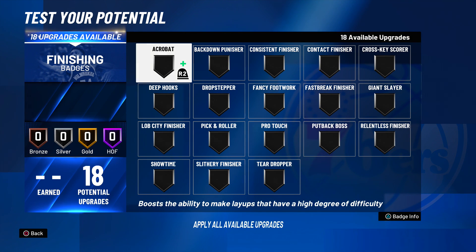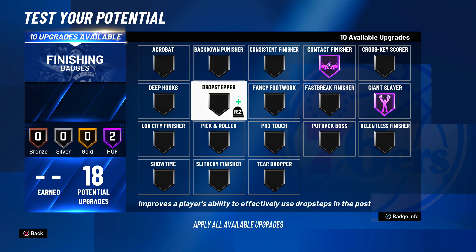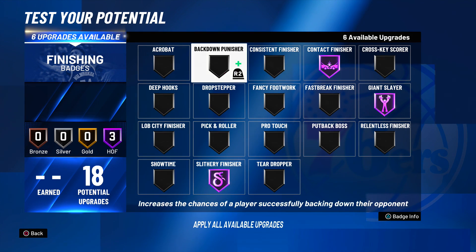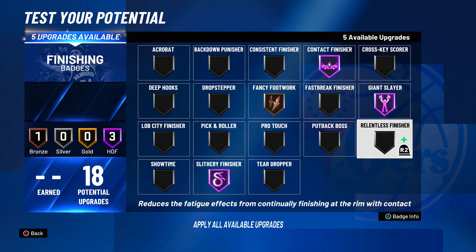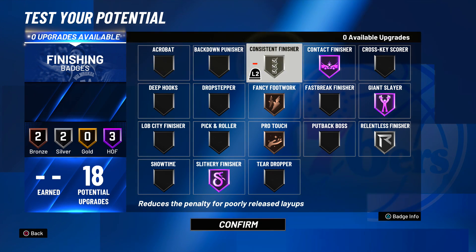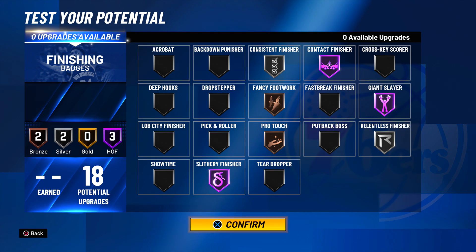At 99 overall, into the badges — this is the most important part and the exact reason I chose every attribute the way I did. You want Hall of Fame contact finisher, Hall of Fame giant slayer, Hall of Fame slithery finisher to get by people pressing up on you, bronze fancy footwork since it's not that good this year, silver relentless finisher, bronze pro touch, and silver consistent finisher. This is the perfect badge setup for finishing in 2K21.